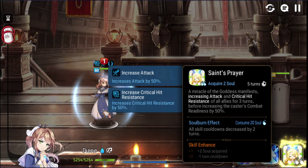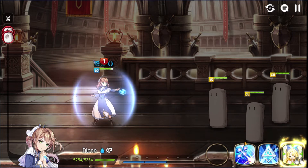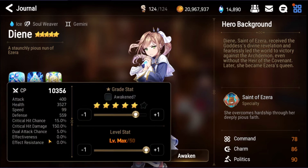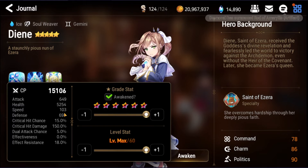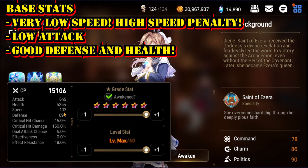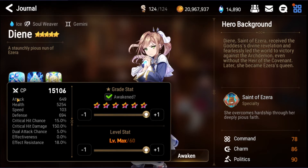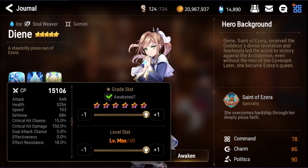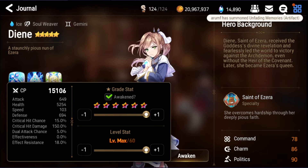She is a top tier unit in PvP content, and even in PvE she provides a lot of defensive supportive buffs. Regarding her basic stats: her attack is very bad and her speed is pretty bad as well — 103 speed and 649 attack. However, her HP and defense are pretty good, and she powers up through her utility skills — that's where she hides her strength.